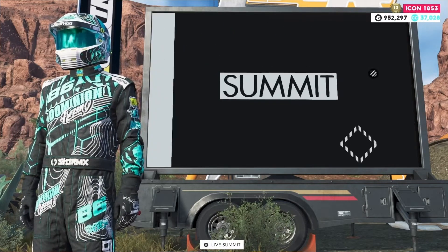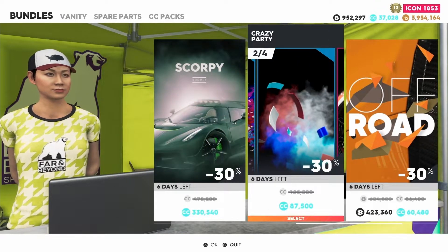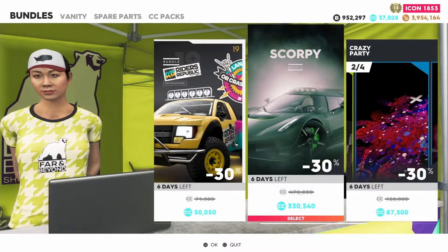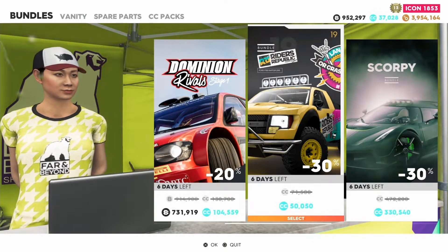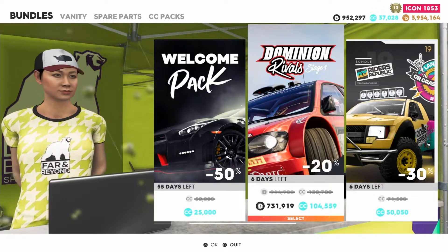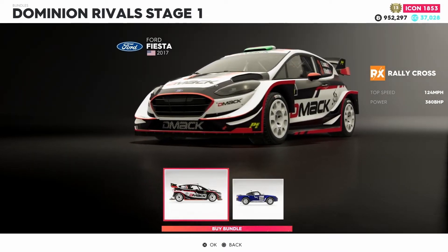The Mitsubishi Eclipse Star Edition isn't shown in the Far and Beyond shop right now. We have four packs of vanities — the Crazy Party Scorpy bundle for the Koenigsegg Jesko 2020, the Riders Republic bundle for the Ford F-150 Raptor Evolution 2, and also one rally raid and rallycross pack with a 20% discount, with 731,919 bucks available.